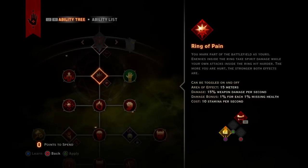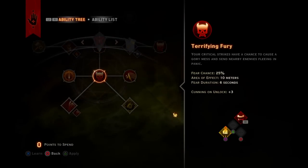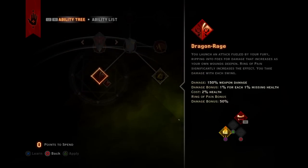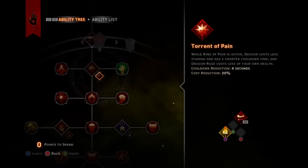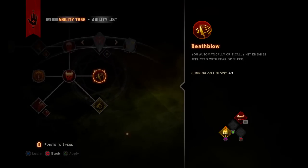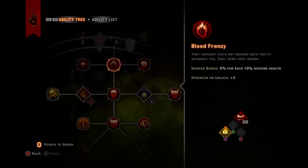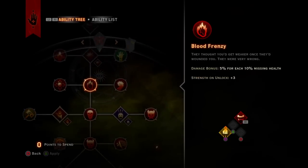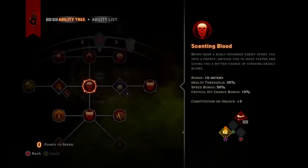Think about it this way: Level 1, 2, 3, 4, 5, 6, 7, 8 — you would have to sacrifice something for this, so no. 10, 11, 12, 13 — that's what you want. Now let me talk about these abilities real quick.